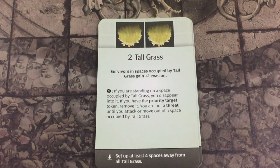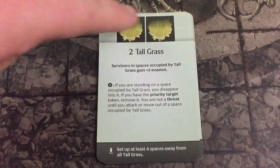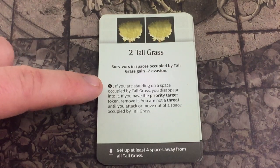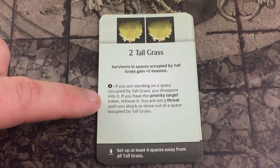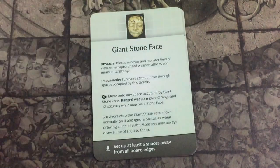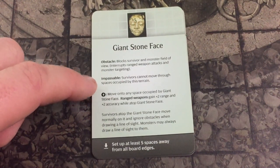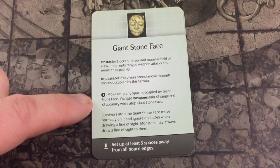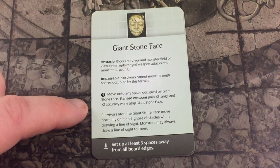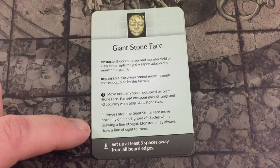Before I show how I set the board up, let me show you the three terrain. Tall grass is always out with the White Lion — survivors in a space occupied by tall grass gain plus two evasion, and you can spend an act to remove the priority target token. We have the Giant Stone Face, which is an obstacle that blocks line of sight and is impassable for survivors. Ranged weapons gain plus two range and plus two accuracy while atop the Giant Stone Face, and survivors atop it move normally and ignore obstacles when drawing line of sight.